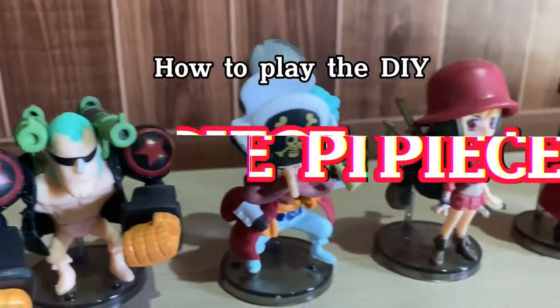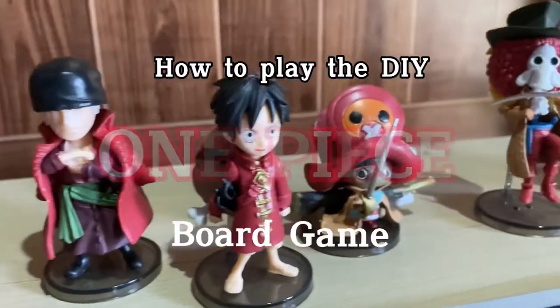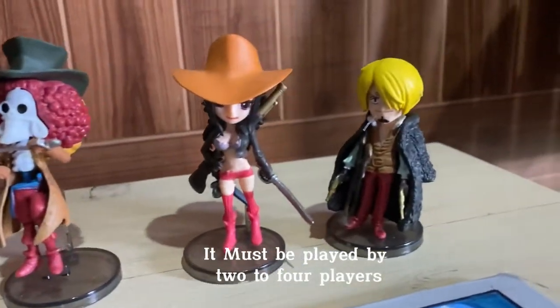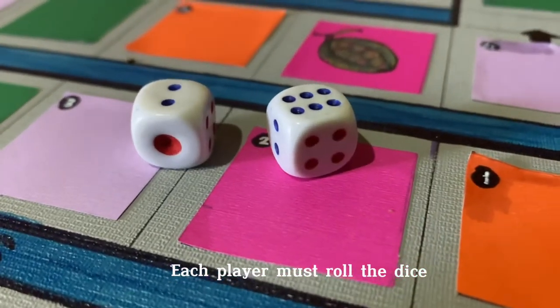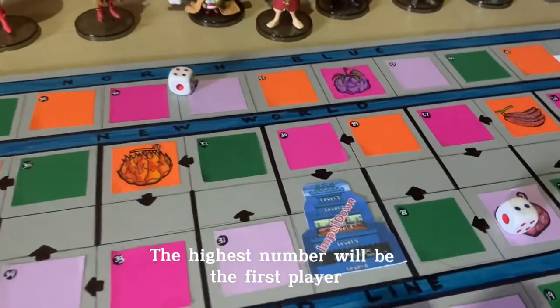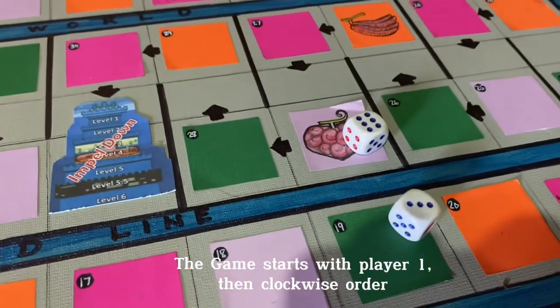How to play the DIY One Piece board game. It must be played by two to four players. Each player must roll the dice — the highest number will be the first player. The game starts with player one, then continues in clockwise order.